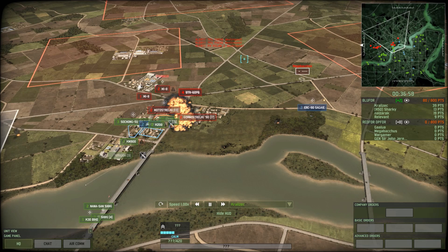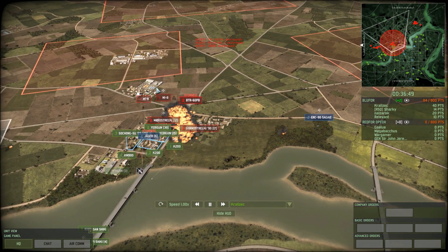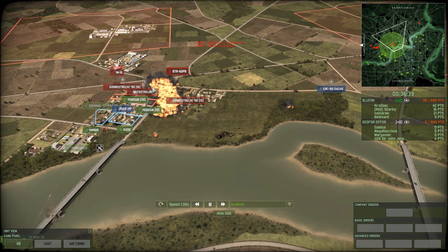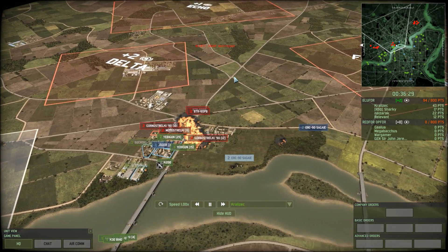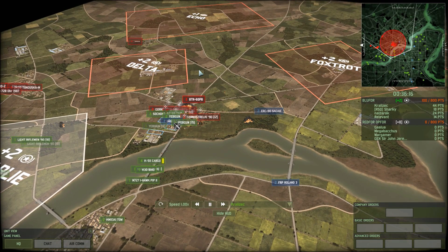My ERCs have cut off a couple of modes of support for these guys. I bring up some more ERC-90s to help and possibly start pushing towards the outer edges of this area to kind of outflank them before they're able to pull in some heavier tanks, which my ERCs will not stand up against at all.